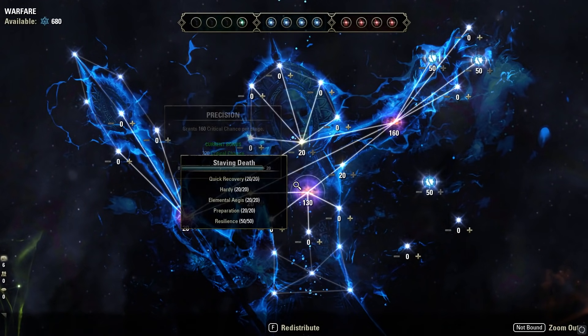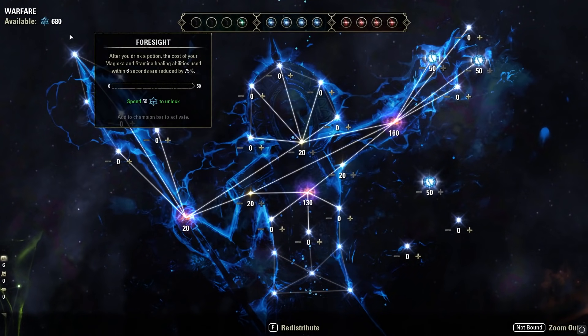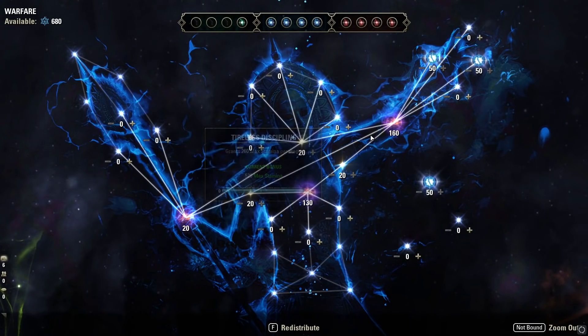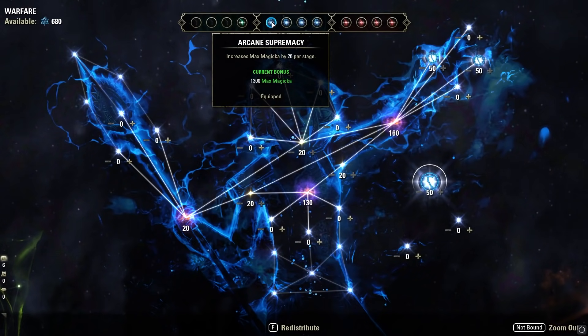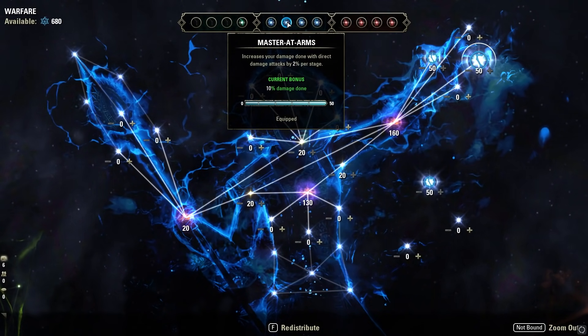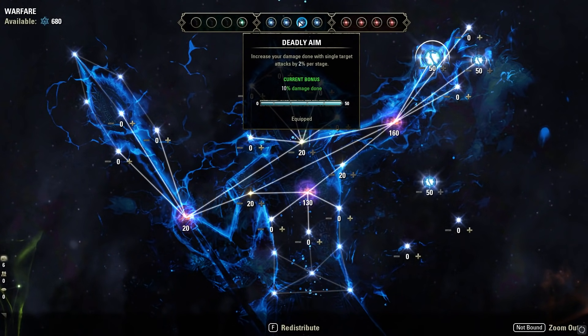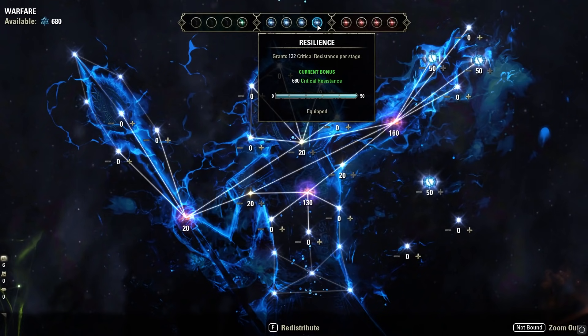For Champion Points: you need about 1400 total CP to fill out all champion passives. In the blue tree, we slot Arcane Supremacy for additional max Magicka. Master at Arms increases direct damage by 2% per stage — all our attacks are direct damage. Deadly Aim increases single target damage by 2% per stage — all our attacks are single target. Finally, Resilience gives additional crit resistance, which is very valuable in PvP given how powerful crits are right now.